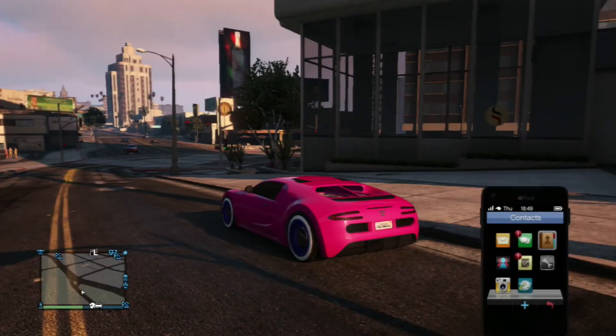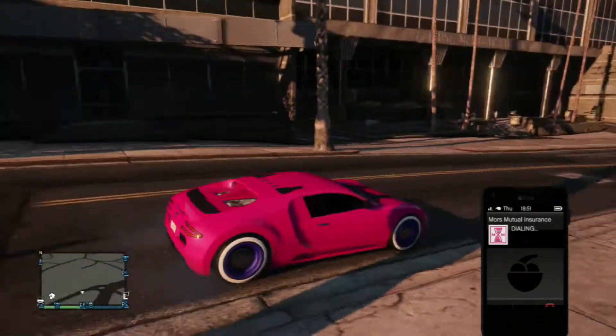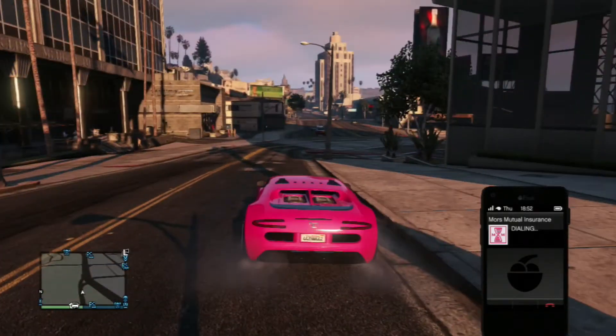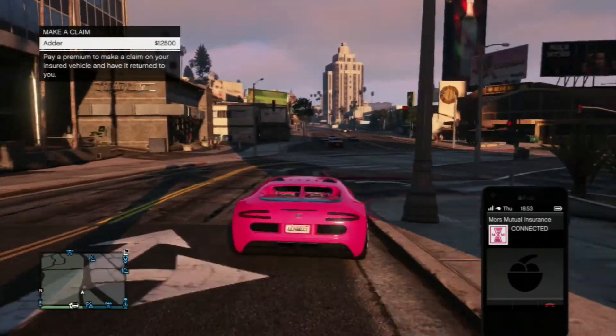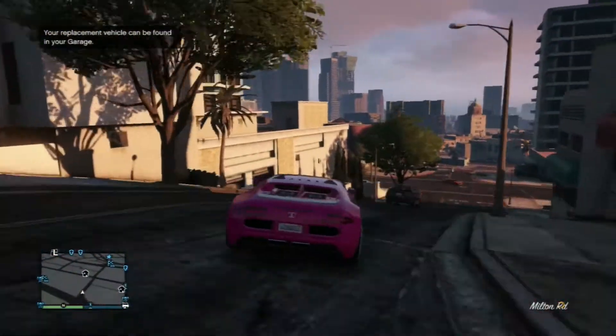Once that happens, call Mors Mutual Insurance on your phone, and as you can see, the car you took out of your garage will be destroyed. Just pay for the car you're driving right now, then go straight to Los Santos Customs as fast as possible.